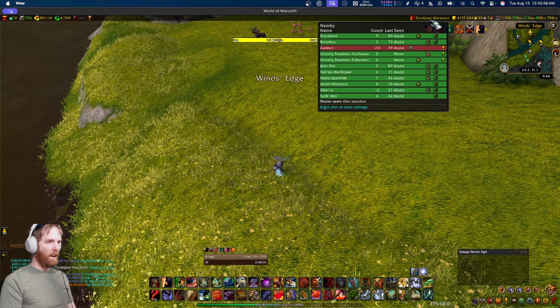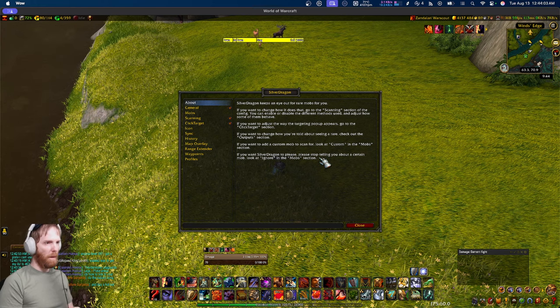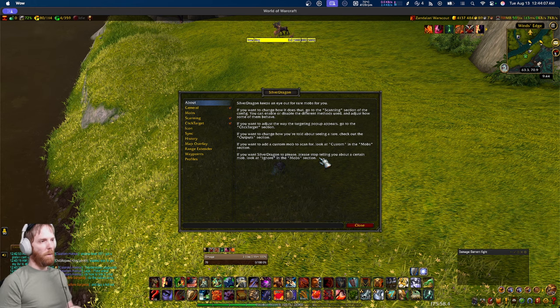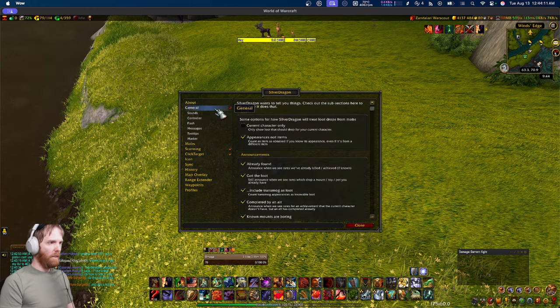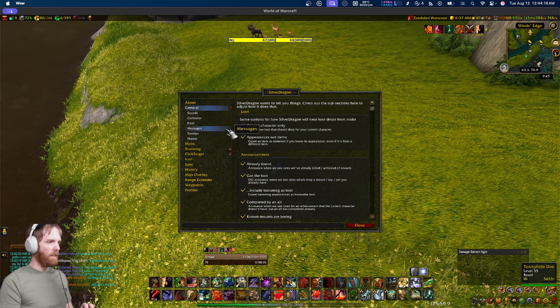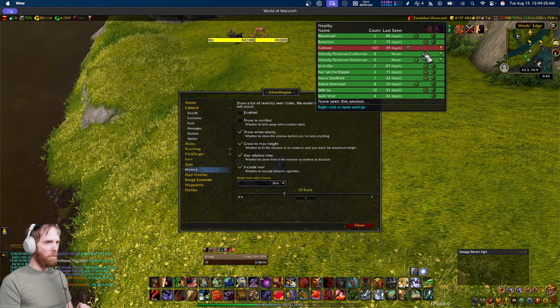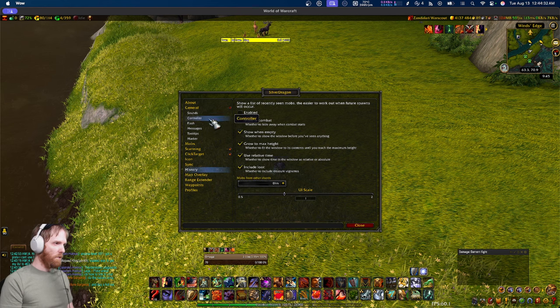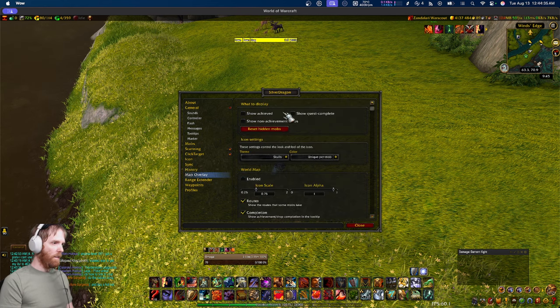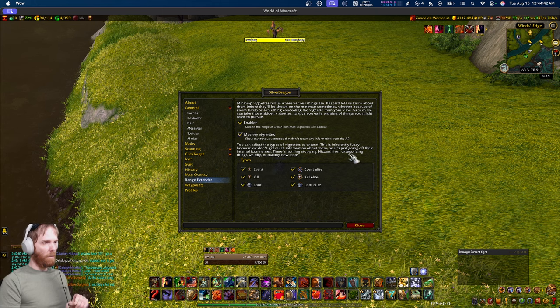The last world navigation add-on is Silver Dragon, which is a rare scanner. People often use NPC Scan or Rare Scanner, but Silver Dragon has way more features and is still lightweight. It can sync sighting times with guild or party members, has good history and broker integration, shows rewards, integrates with Handy Notes automatically to add rare locations to the world map, and has an advanced range extender feature that can detect rares from across the zone.